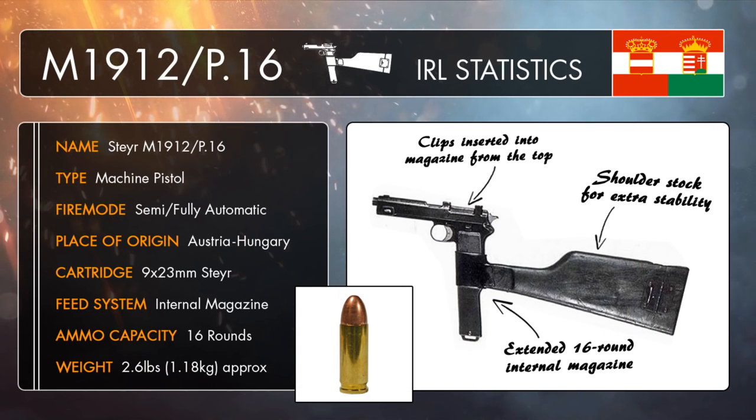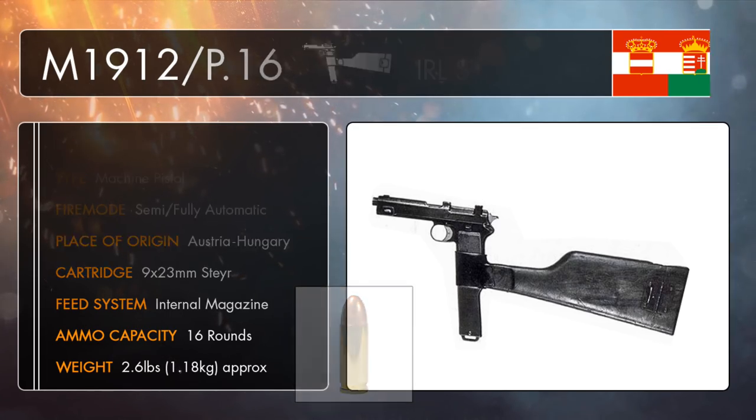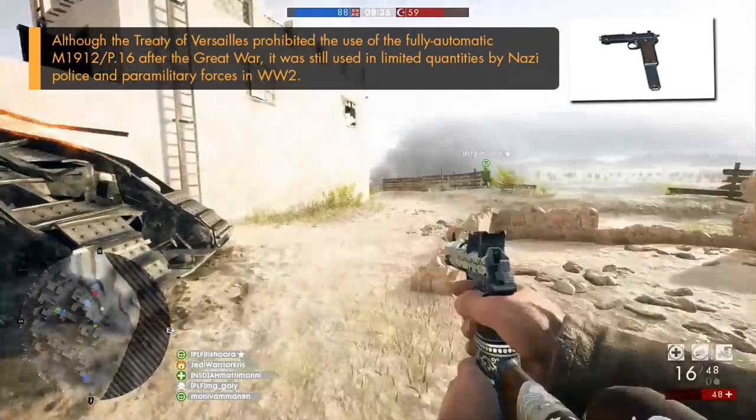The M1912 P16 was basically a machine pistol carbine variant of the Steyr-Hahn, also known as the repeater pistol M1912 that you can find under the support class as a sidearm. And unlike the standard M1912 pistol, the P16 could fire in both semi and fully automatic modes, with the user being able to swap over the gun's fire mode via a switch on the right side of the frame, just above the trigger. The weapon was chambered for the 9x23mm Steyr cartridge, designed specifically for the earlier M1912 Steyr hand pistol, and it even used the same 8-round stripper clips. But the P16 variant had doubled the ammo capacity, being able to hold two clips within that extended 16-round internal magazine built into the gun's grip.